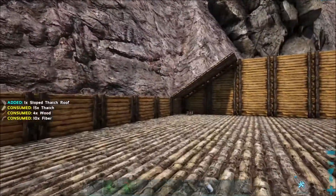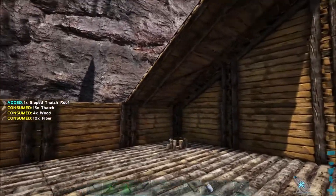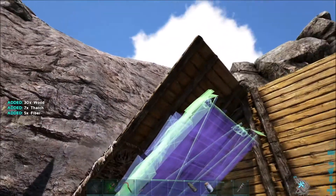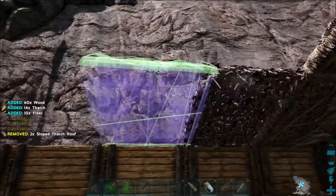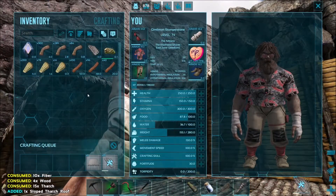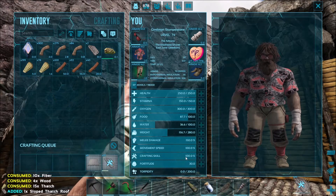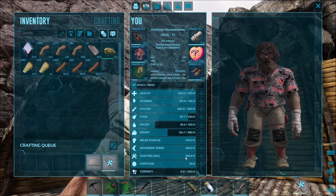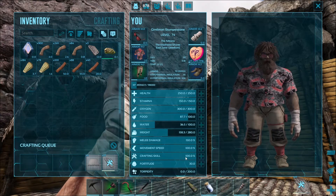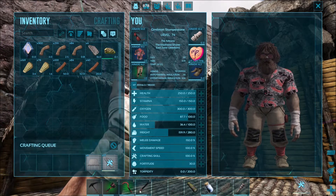We'll make these back here out of thatch. I may run out of them. Let's see — okay, so that replaces that, and that. See, these take a long time to make now because my crafting skill is back at 100, because I brought it back down when we used the Mind Wipe Tonic — I wanted to increase my oxygen and fortitude and some other things.